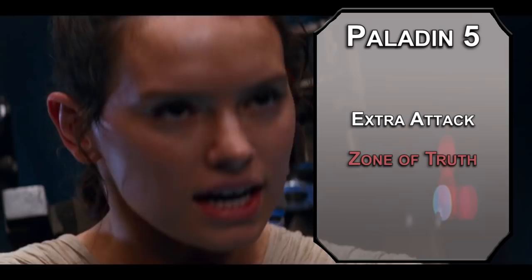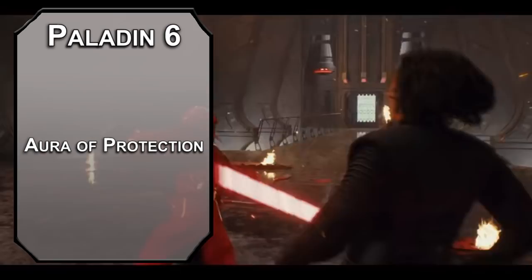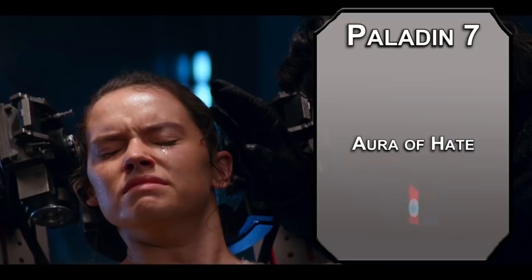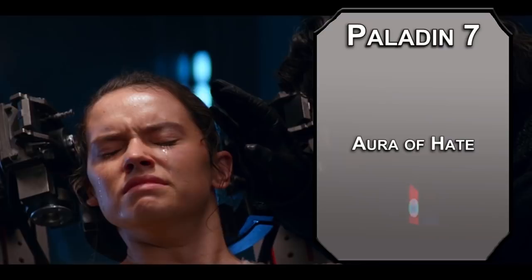6th level paladins get Aura of Protection, meaning allies within 10 feet of you can add your Charisma modifier to saving throws — this includes you as well, making you naturally better at avoiding stuff. 7th level Oathbreakers get Aura of Hate, adding your Charisma modifier to the damage rolls of an ally's weapon attack within 10 feet of you. Like Aura of Protection, this applies to you as well, making you hit harder than just about everybody else.